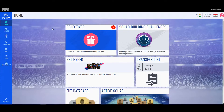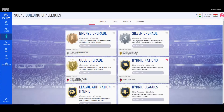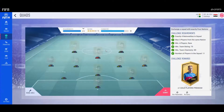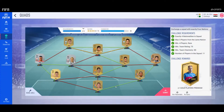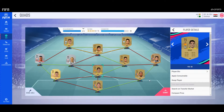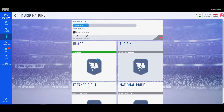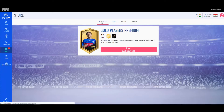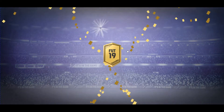Hello everyone, in this video I'll solve the SBC challenge — the new hybrid nations challenge in FIFA 19. I'll start with the squad, that's the squad you need, at least that's what I used. I'll be showing it in the video. These are the players I used; mostly it's unique players you cannot find in like FUT Pin or FUT Head.